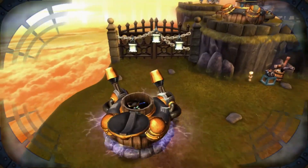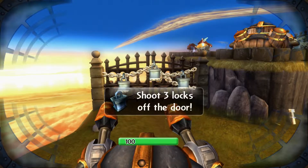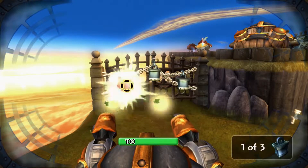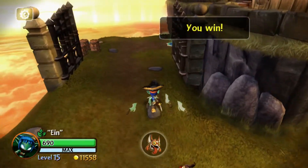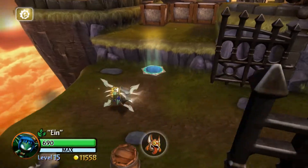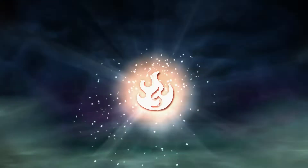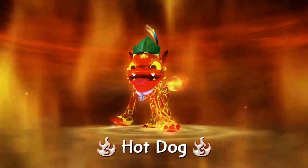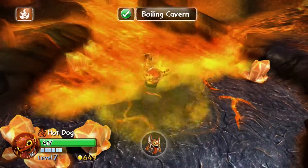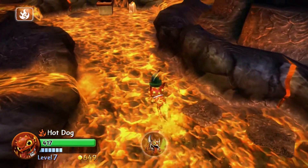Return to the cannon and shoot the three locks off of the gate. Once this is done, run forward and jump off the ledge and enter the cave. Run straight ahead and collect your second and final hat.